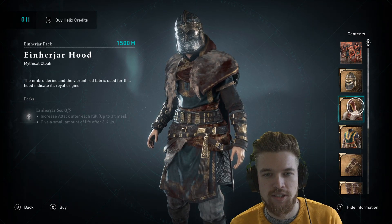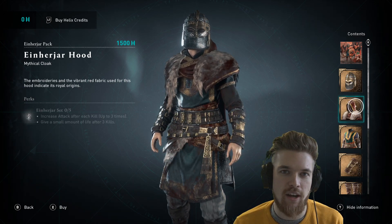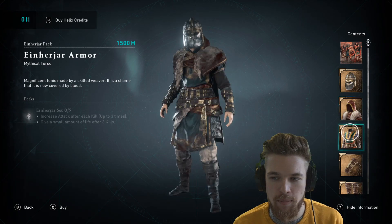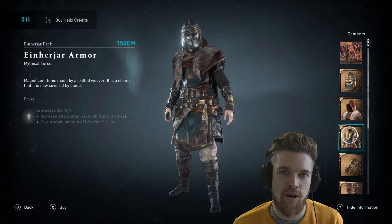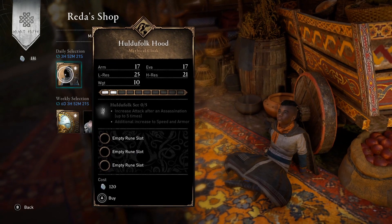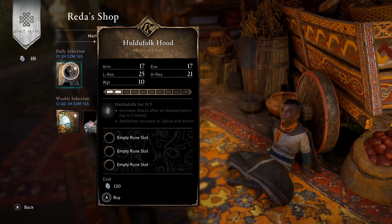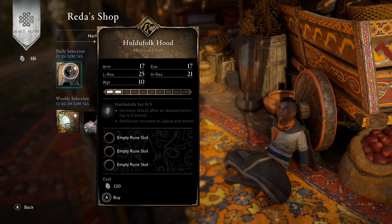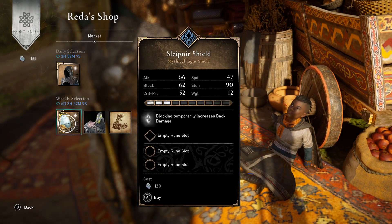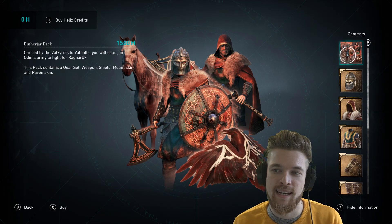As you guys can see, a new armor set just dropped in the Assassin's Creed store. Today we're going to be going over everything in this armor pack, including the weapons and armor set itself, to let you guys know if it's worth your money or if you should just wait until some of the items appear in the free Opal store that exists within the game. For now, let's take a look at the Einherjer armor set.